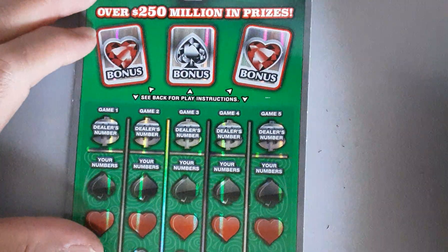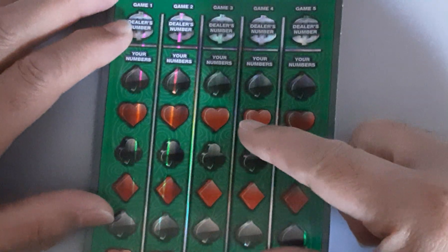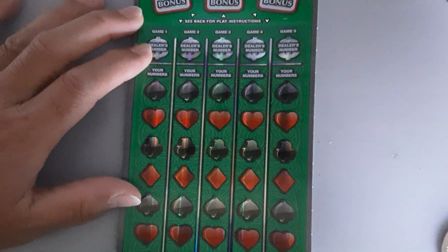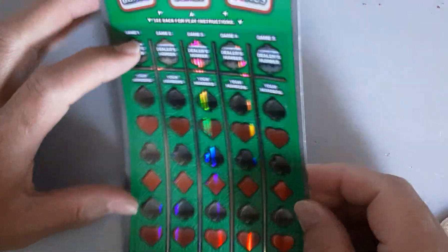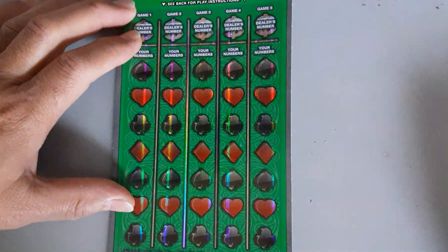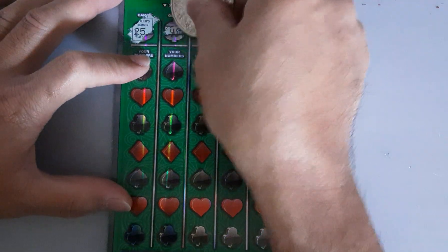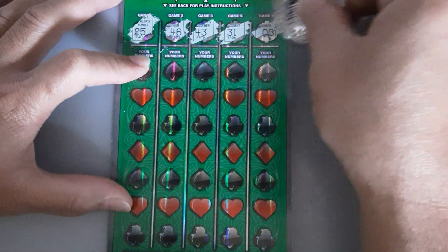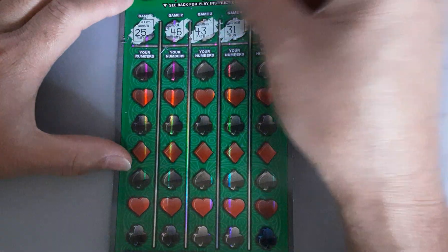All right, let's see this big one — Casino Millions. Okay, let's try to center it. All right. So this one — you got 5 games. I have to look for winning numbers per column. 25 guys.